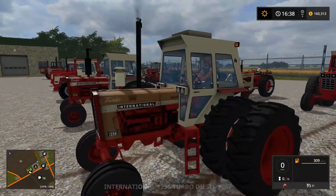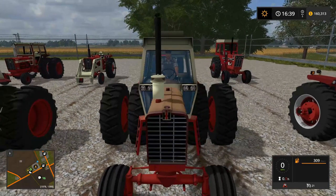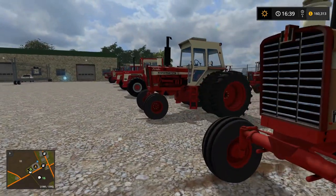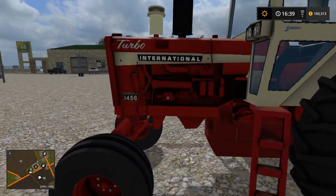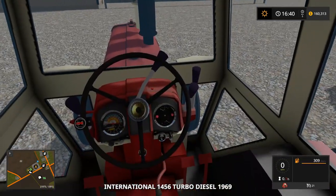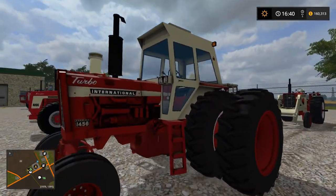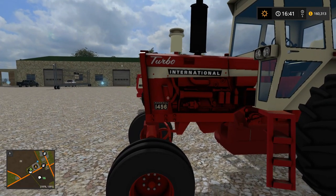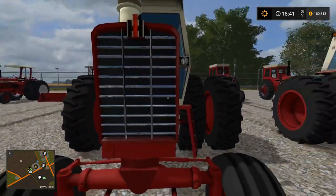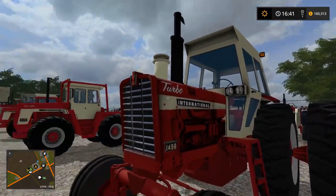That's the diamond cab — it has that bowed-out shape, hence the name. I'm not particularly familiar with all the International model numbers and styles myself. The International 1456 is also very nicely done. It'd be interesting to compare it to the Farmall version — probably almost identical, maybe a different front grill design and different cab options. I don't think the Farmall version has the diamond cab option.